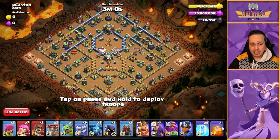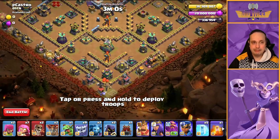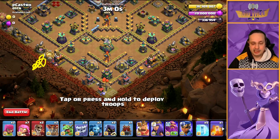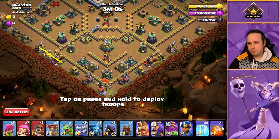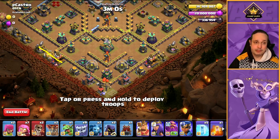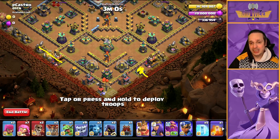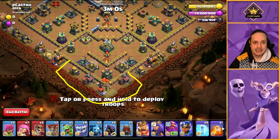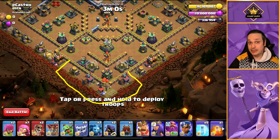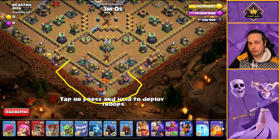So how you want to do this: start off with a Baby Dragon dropped in here. The reason is you want to take out these structures and create pathing. While your Baby Dragon's doing its thing, drop a Balloon and Minion on this Mortar to take that out. What we're left with is a path that works around here so we can move into that Eagle Artillery compartment without too many Super Archers wandering off.